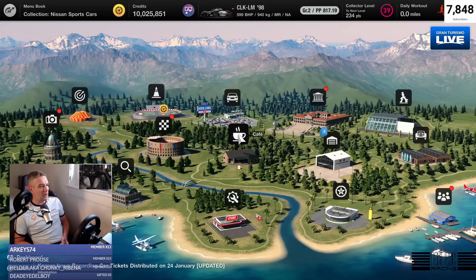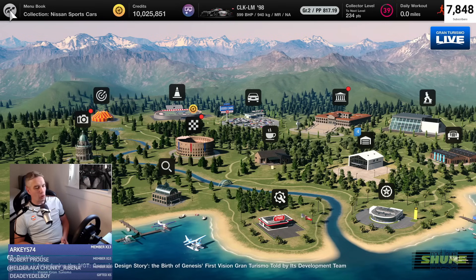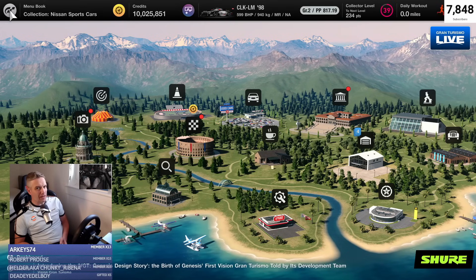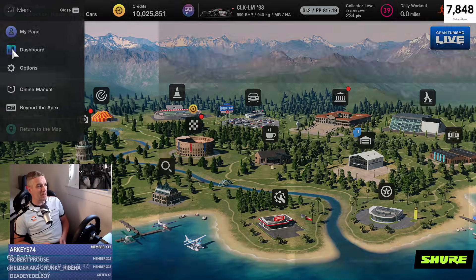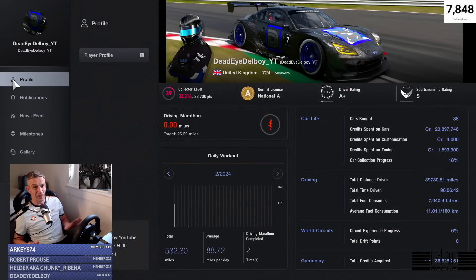From the standard menu into the world map, we're going to go up to the little Gran Turismo icon at the top left of the screen. You will all know about that. You've got a range of options here — My Page, which is all your information you could ever dream about regarding your own stats.